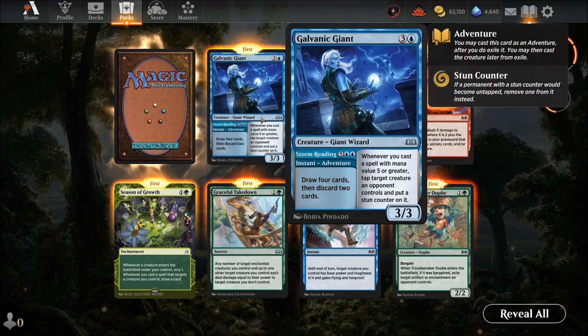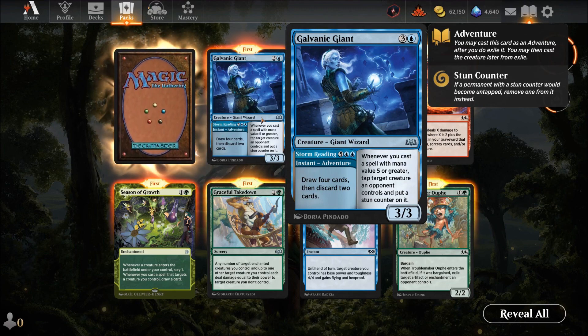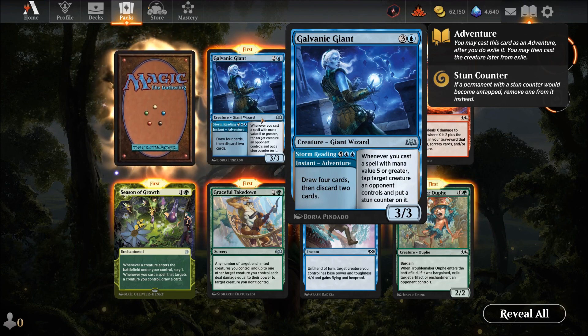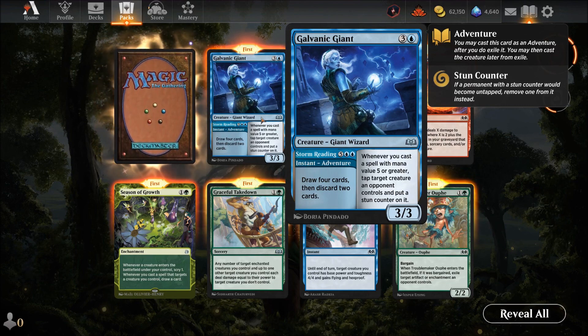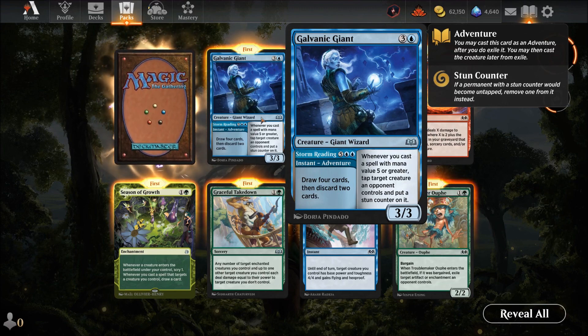Galvanic Giant — four mana for a three-three Wizard. Whenever you cast a spell with mana value five or greater, tap target creature an opponent controls and put a stun counter on it — that's quite powerful. The adventure mode lets you draw four cards then discard two. Honestly the main ability is the one to use — if you don't get rid of her quickly, that's some real problems.